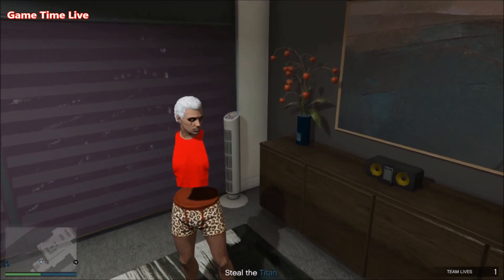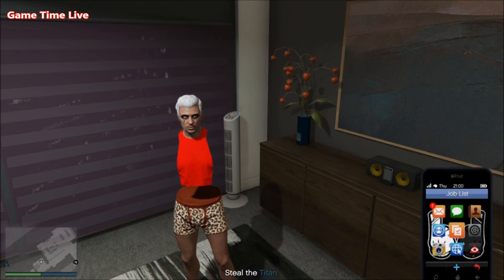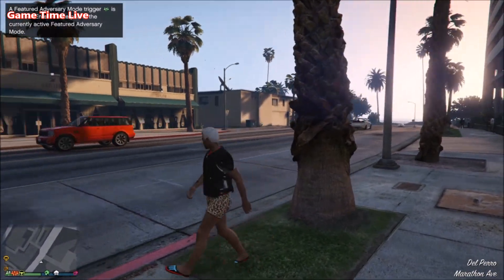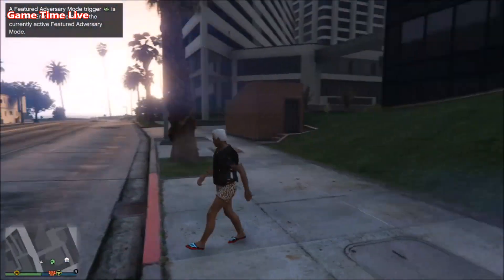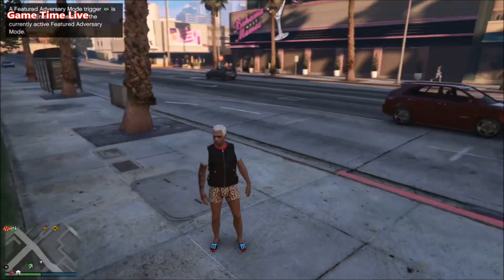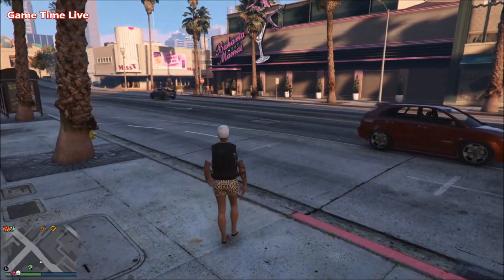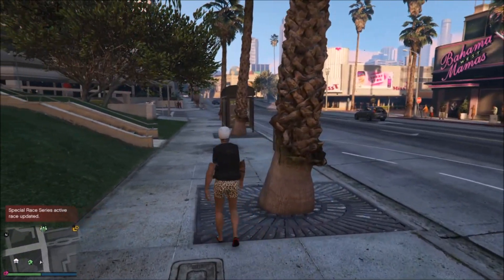Now just wait a couple of seconds, then quit the job by phone. Once you spawn back, you will see you are wearing the pink Tron look with the pink joggers — you've got these bodysuit shoes together with the defender vest and the joggers. If you have this, you did it correctly.